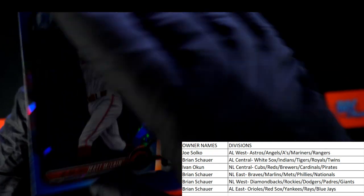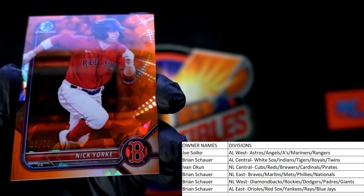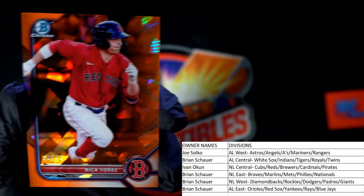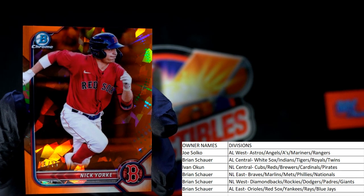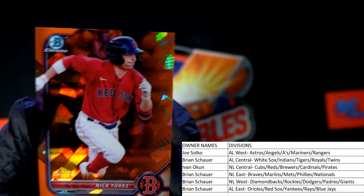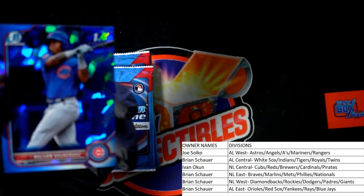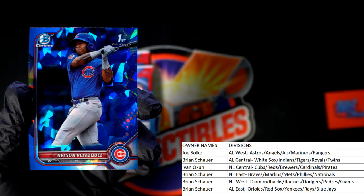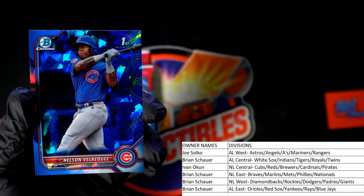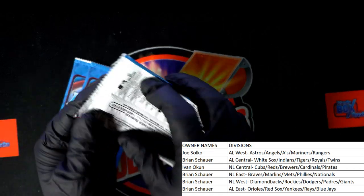Matt McLean, First Bowman, Cincinnati Reds, NL Central — Ivan, that one is coming out to you. And look at this beauty right here — Nick York, American League East, numbered 26 of 75! Brian S coming out to you — what a fantastic hit! Then Nelson Velasquez, First Bowman for the Cubs — Ivan, that one is coming out to you.